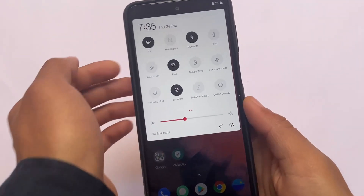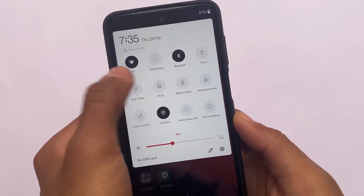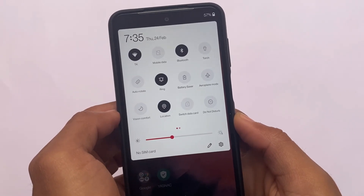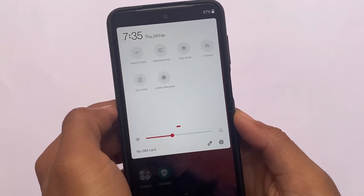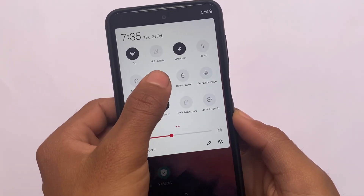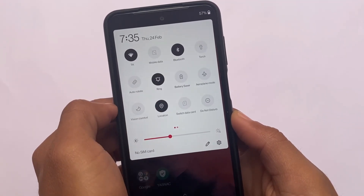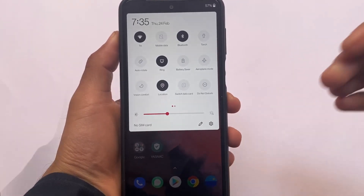One thing I noticed after checking out the quick settings panel: the ring, vibrate, and silent tile is available, and you don't need any separate app for that — you don't even need root. I saw in some OxygenOS-based custom ROMs that you need an app like IndiaNet Sound Tile, but that's not needed here. This is available by default without any configuration, which is a very good advantage.